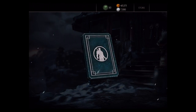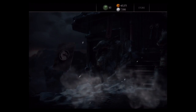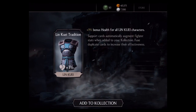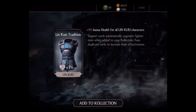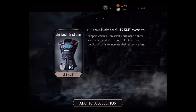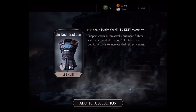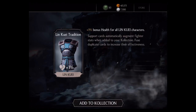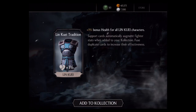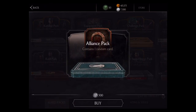Let's go ahead and do another opening. Lin Kuei Tradition — a three percent bonus health on all Lin Kuei characters, which I actually have. I do have a Lin Kuei ninja, so it works out good. I'm going to go ahead and add that to the collection. That's not a bad one.